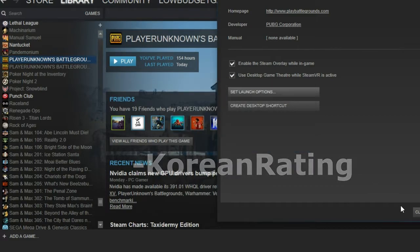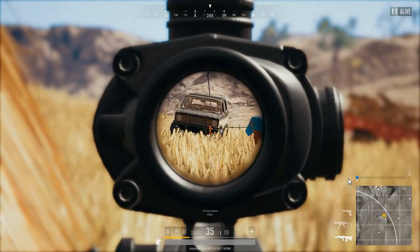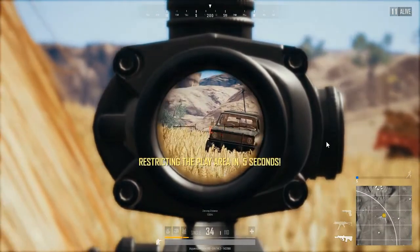Press OK and this will enable the blue blood in the game. Now I'll show you some highlights from a game earlier today where I had the blue blood enabled, so you can see the big difference between the standard red blood and the blue blood, and why it is important that you have it on.